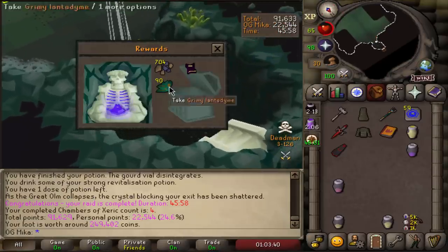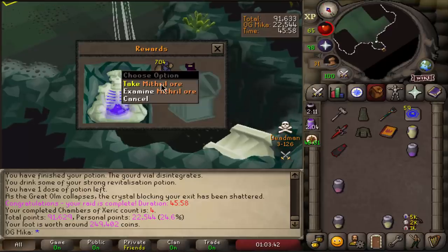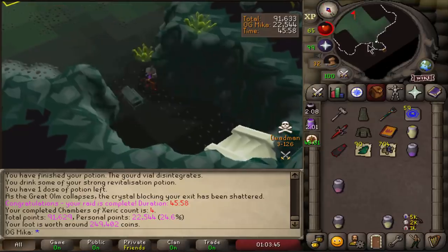Good luck boys, here we go - raid KC number 4 with the boys. We got 90 Lantadyme and 700 Mithril - I think that's actually a pretty solid drop to be honest.